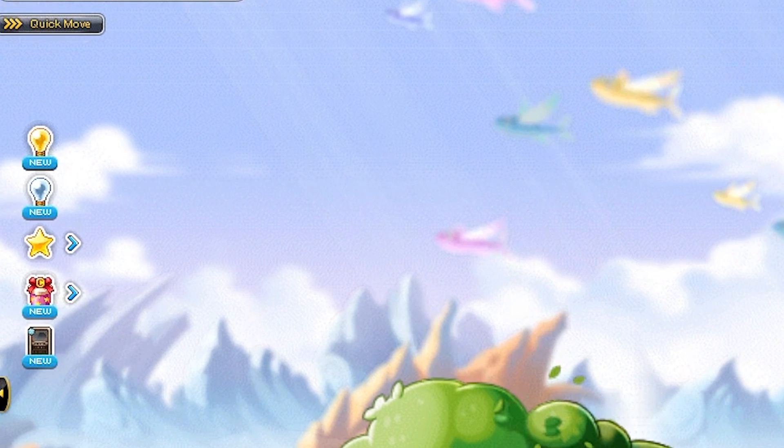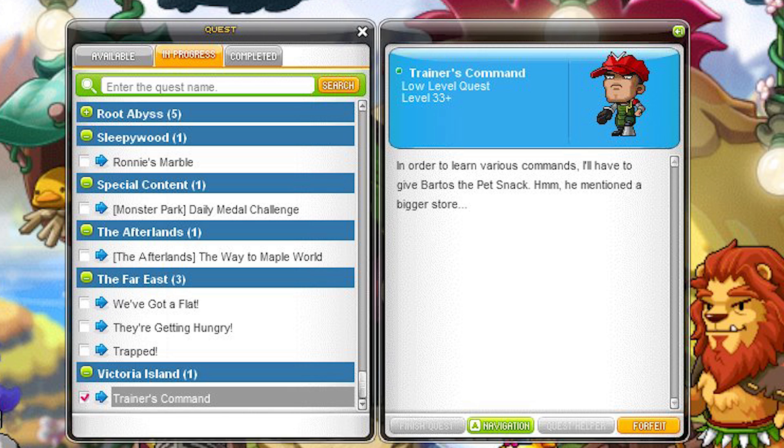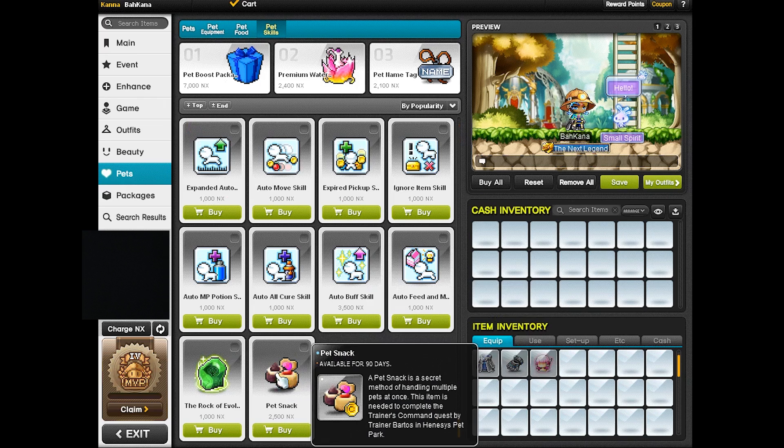First, click on the light bulb on the left side of the screen. Next, find the quest called Trainer's Command, accept it, and the quest will ask you to get an item called the Pet Snack. The only way to get this item is from the cash shop.